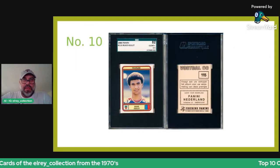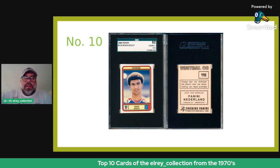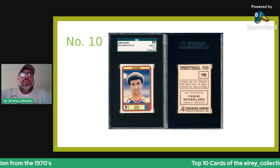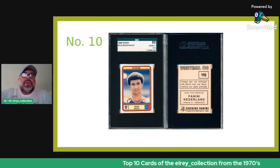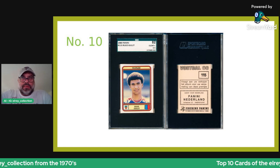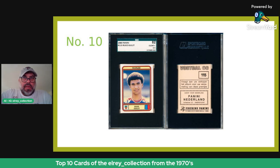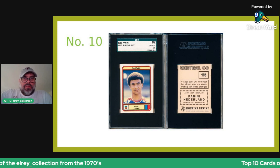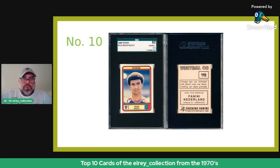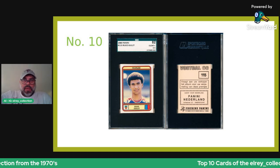Number 10 on the list is this 1979-80 Voetbal Ruit Gillett card, and this one is in an SGC 6.5, very close to a seven. This is a super tough sticker — you find it very frequently miscut, and it's just not an easy one to find. It's probably marginally more difficult than even the Van Basten rookie. SGC mislabeled it as 1980, but this is clearly a 79-80 sticker from the album, featuring one of the main players of the dominant Dutch team that would later win the Euros in the 1980s.